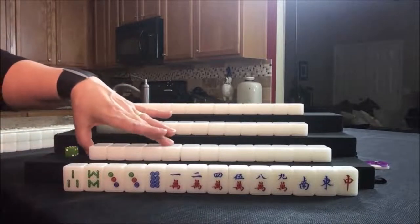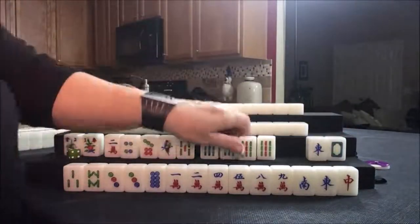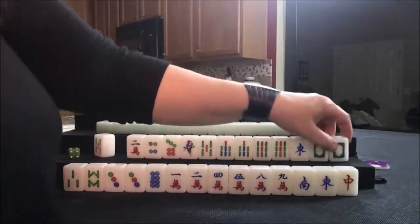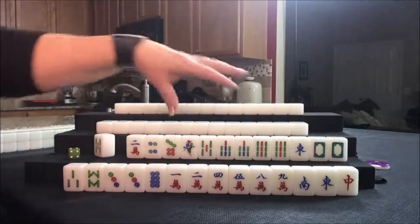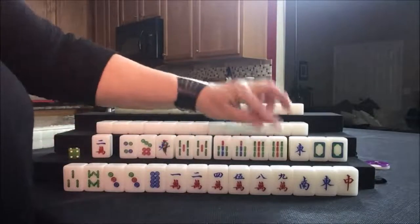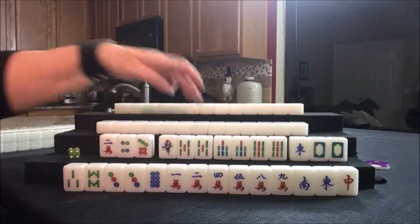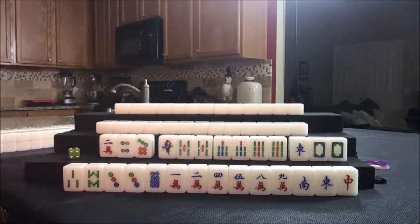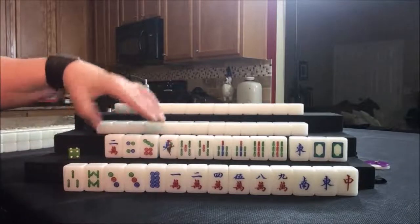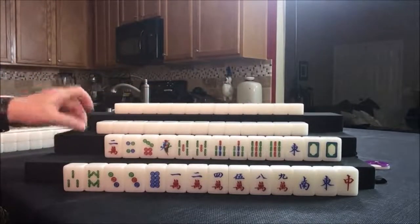Moving on to player two, or South. Two flowers. Pair of dragons — if we can get a pong, that's two points. I think half flush with a dragon pong. We have one, two, three pongs. We could play all pong, half flush, dragon pong — that would be six, seven, eight points. All pong is six points, so let's try half flush, dragon pong, maybe even all pong.